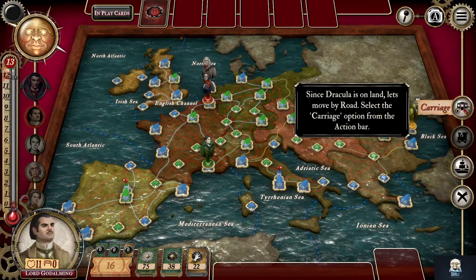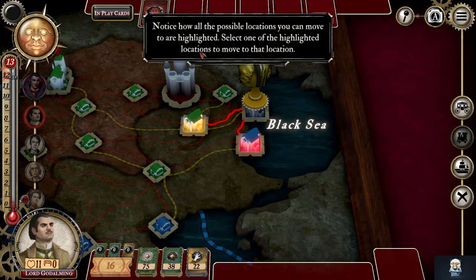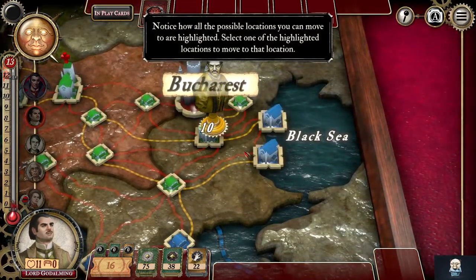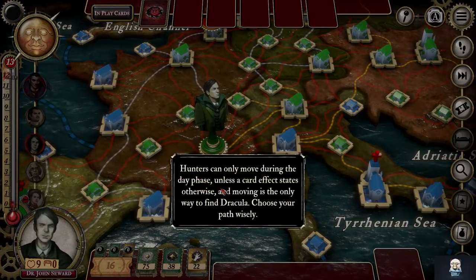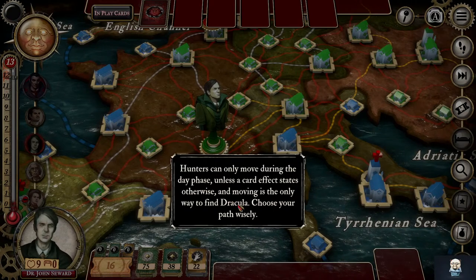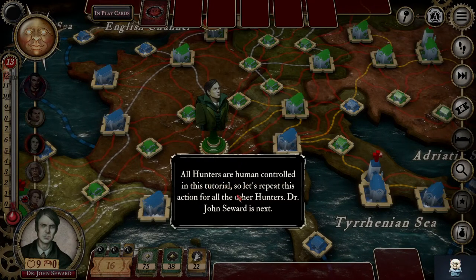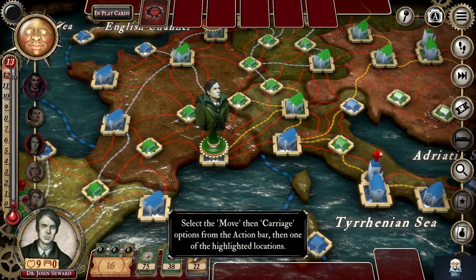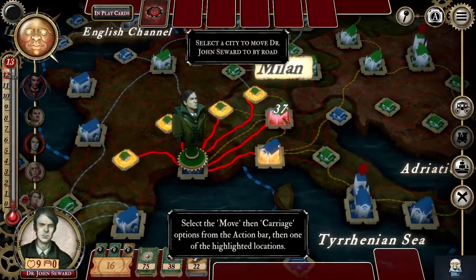All right, select the carriage option. We'll go there. Day phase. All hunters are human controlled in this tutorial. So we're still trying to move, right? Move, carriage — Milan.